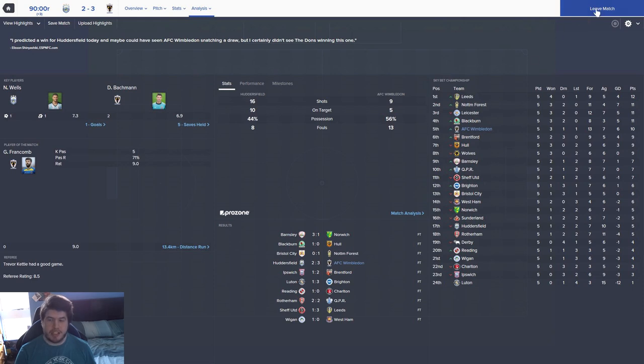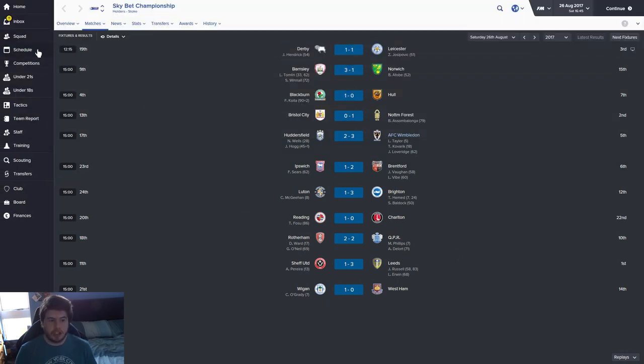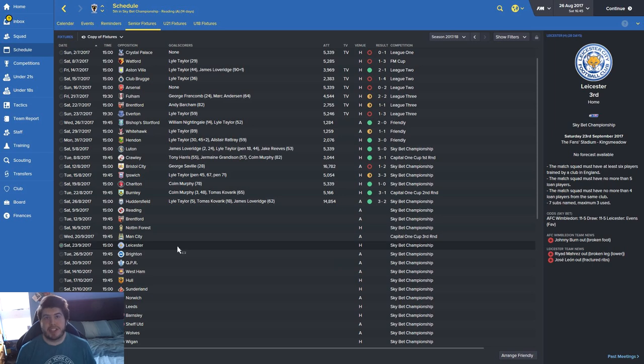That keeps us seven points clear of the relegation zone. I'm expecting us to finish somewhere around 12th or 13th this year - that's where my targets are. After 10 league matches I'll have a better idea of where things are heading, particularly in the away games, and whether playing that defensive winger system away from home is a better approach. Today we got very lucky - another day most days we would have lost this. Next game we've got Manchester City in the League Cup, but it's away from home and we're going to lose, so I'd rather do the Leicester game in the league.